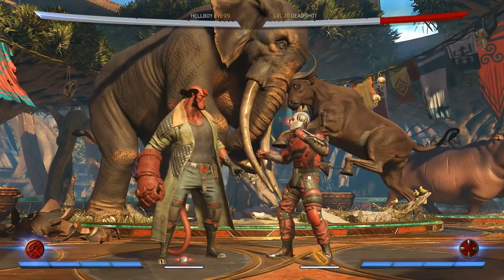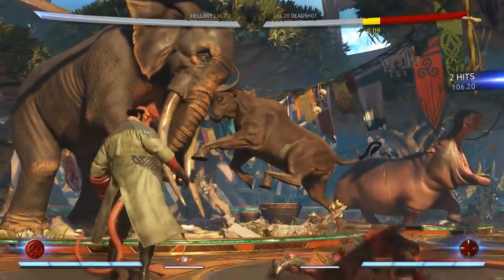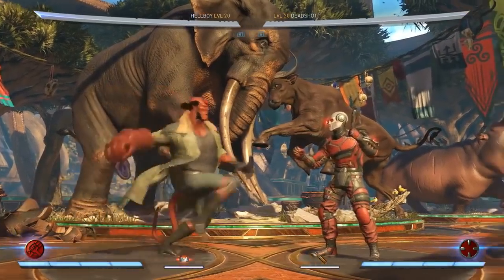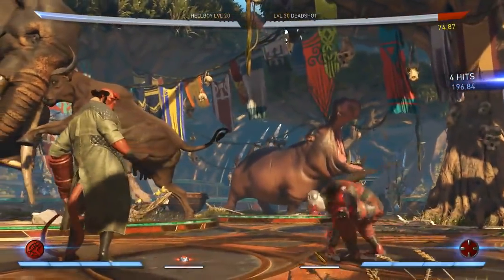There are two main normals I wanted to show. This 4-2-3 has really great range, and it's a mid, and it pops up, and it's safe. So this is like his core neutral game move. And you can go and do a special move to start a combo, which I'll show later.